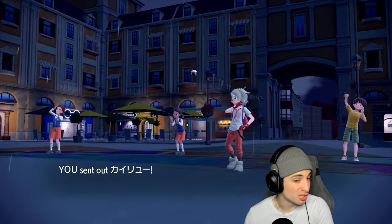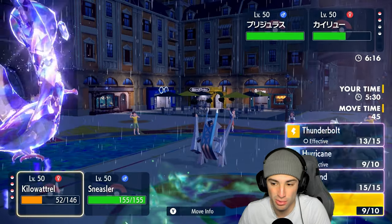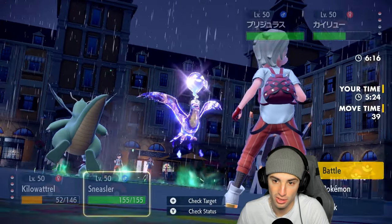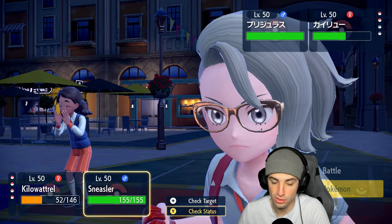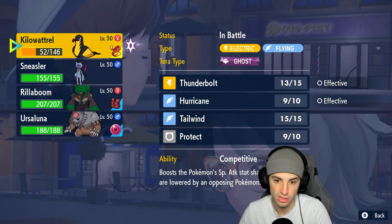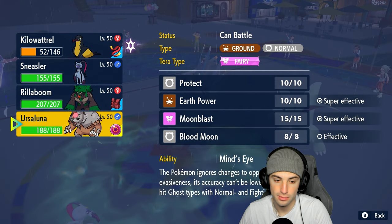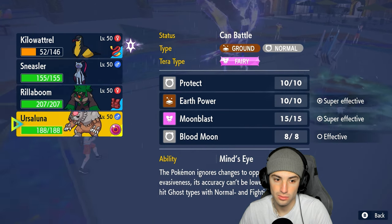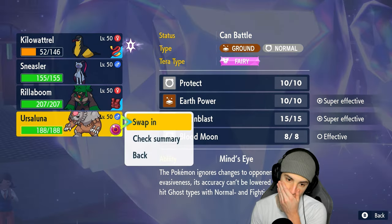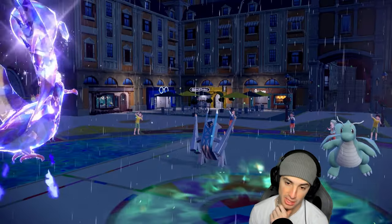Now Dragonite comes out here. We're going to hard swap Sneasler and bring out Ursaluna. We're just going to Hurricane this slot down — Hurricane would do more than Thunderbolt, so I'm going Hurricane. I'm going to hard swap Sneasler so we get the stats back. We know Kilowattrel is dead this turn already. I'll swap in Ursaluna. Hurricane launches — plus four, bye bye Dragonite! Kilowattrel is ripping this match up.